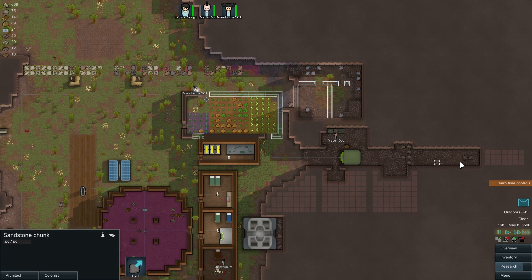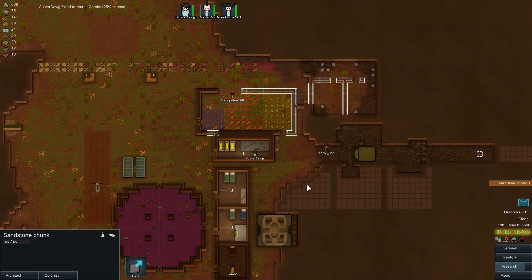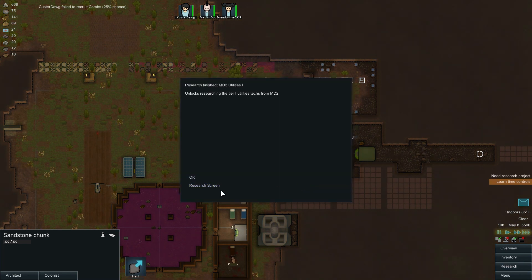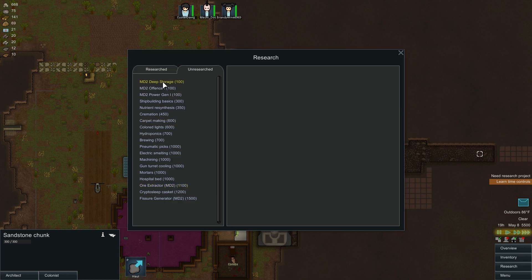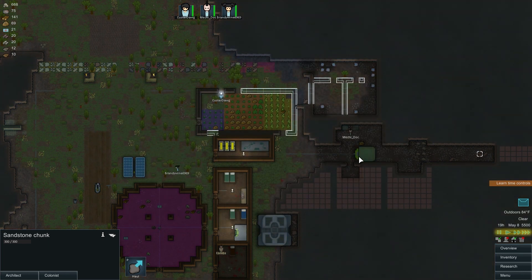Yeah, this stuff is all sandstone. Come on, I really need to recruit that guy. Let's see - we can do deep storage, which unlocks researching deep storage units capable of holding a large amount of items. Power gen unlocks researching tier one power generation techs - let's go with that. A lot of research is taking one of my guys completely out of the equation - he's just spending all his time researching.